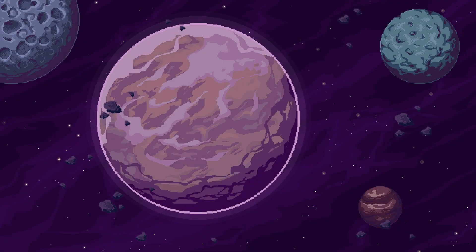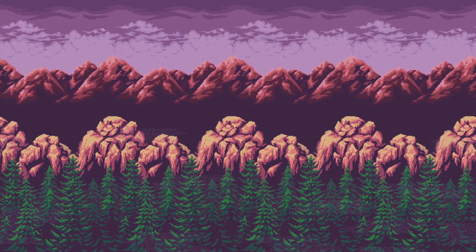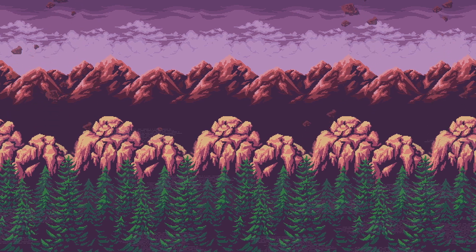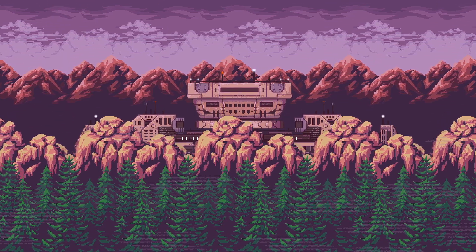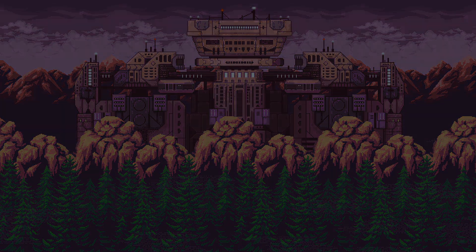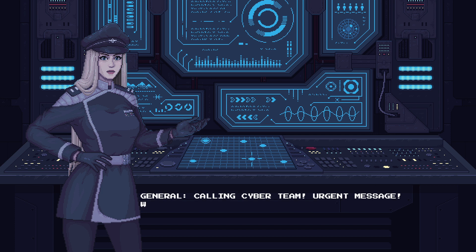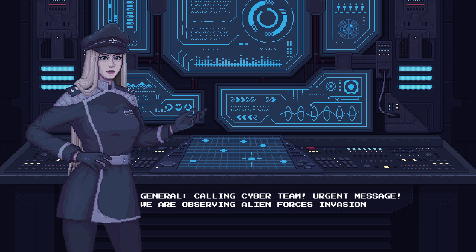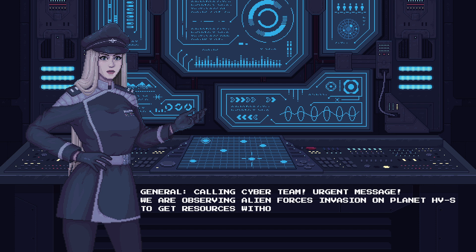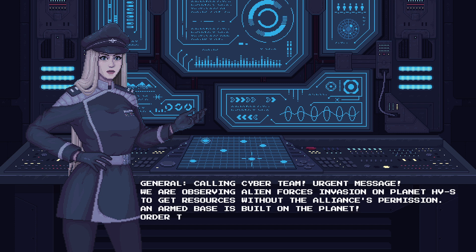Okay, not great translation there — or not good English text there. Calling Cyber Team Urgent Message: we are observing alien forces' invasion on planet HVS to get resources without the Alliance's permission. An armed base is built on the planet. Order to destroy. Join and good luck, guys.